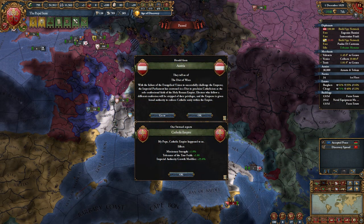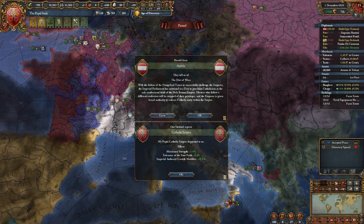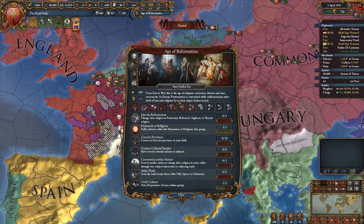A couple of years later, the Diet of Wien happened in my game and Catholic became the official religion of the Empire. After 10 years, the Age of Reformation did start actually. However, it was instantly followed by the next 10-year timer to start the Age of Absolutism. So we did see the Age of Reformation, but only for 10 years. And now we know that's what happens when the Age of Discovery lasts beyond the Global Trade institution spawn.